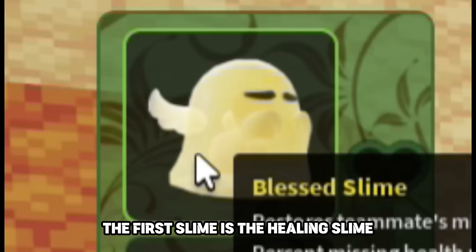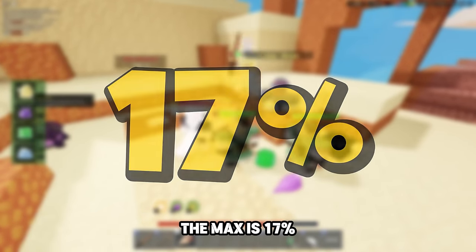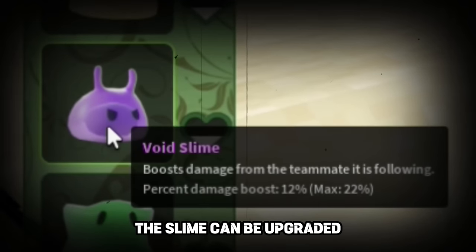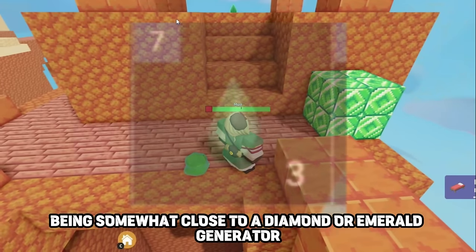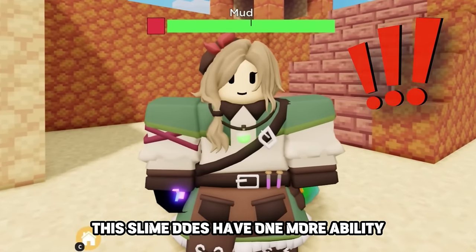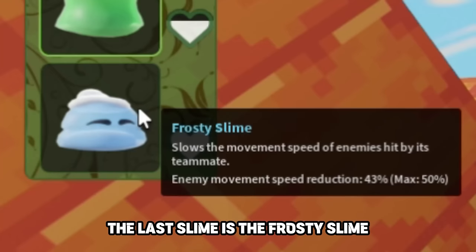The first slime is the healing slime — every second it heals the player, and the more it's used the stronger it gets, up to a max of 17% healing. There's a progress card next to the slime. Next, the Void slime boosts player damage, upgradeable up to a max of 22%. The Sticky Slime lets you pick up loot from diamond or emerald generators at a farther range — it does not work for iron generators. Additionally, when picking up loot there's a chance to duplicate it, with the max chance being 25%.